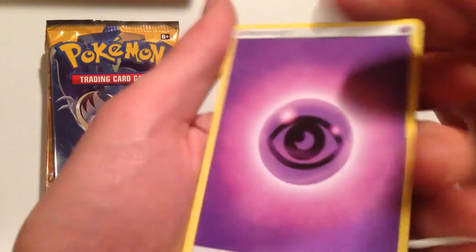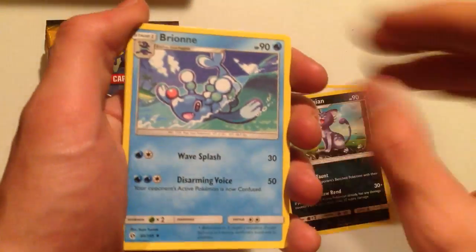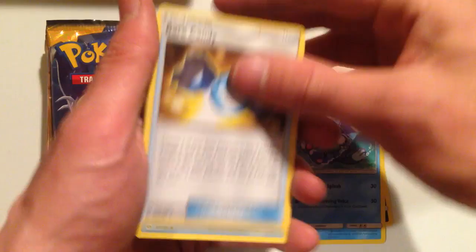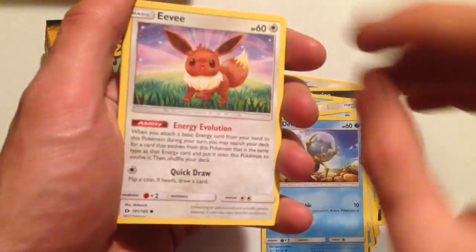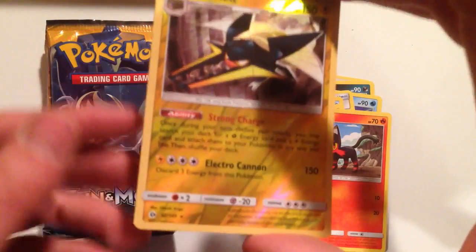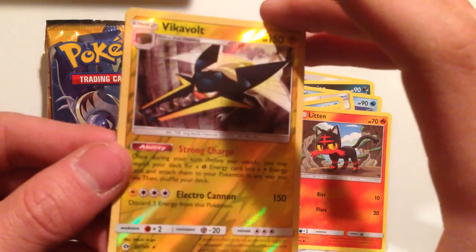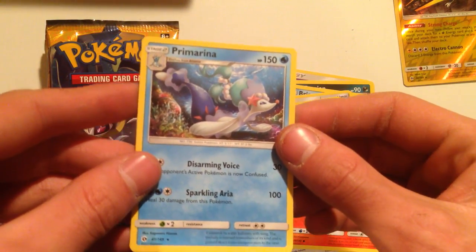Pack number two. Alolan Persian, Brione, Rare Candy, Poliwag, Dupider, Eevee, Stuffle, Liden, Reverse Hollow Rare Vika Volt — very cool — and a regular rare Primarina.